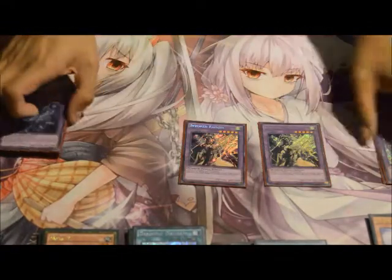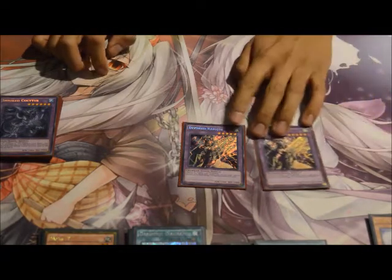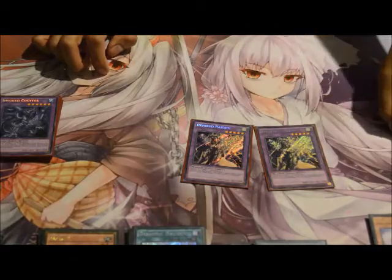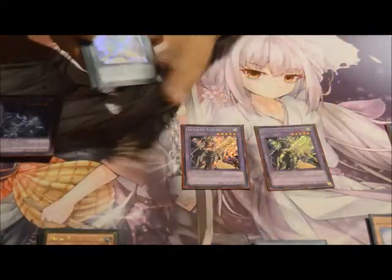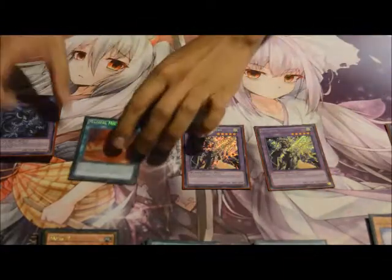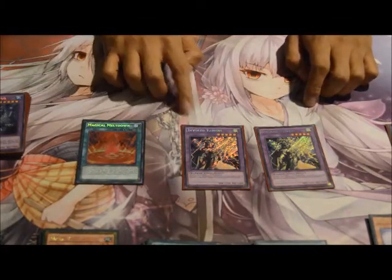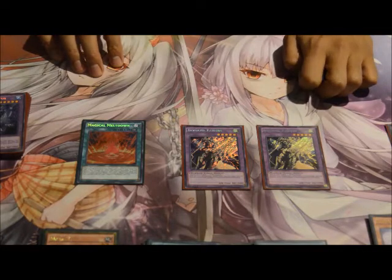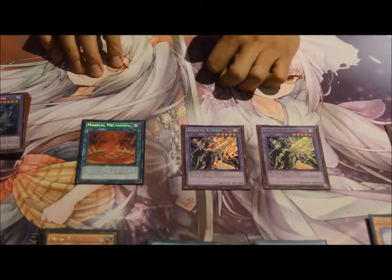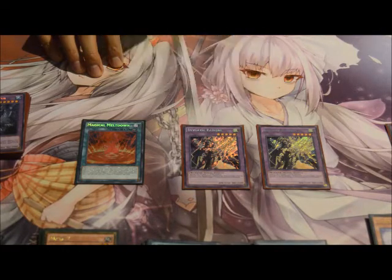Next, Invoked Raidjin — the Book of Moon of the extra deck, and I believe he's either second or third best out of all the Invoked monsters. Another helpful tip as far as game mechanics go: Magical Meltdown protects him from having his Book of Moon effect negated on summon. The way it works is because he's a Spell Speed 2 card — on summon, you declare his effect to flip a monster face-down. Magical Meltdown prevents your opponent from responding to it, meaning it can't be hit by Ghost Ogre, Effect Veiler, or even Solemn Strike.